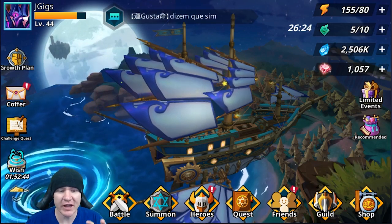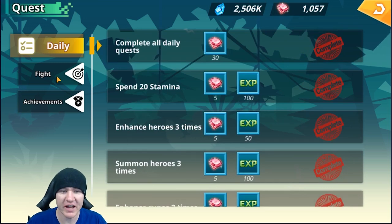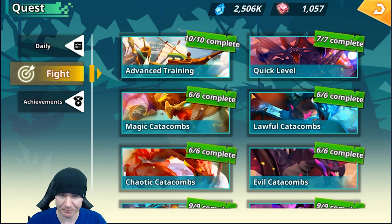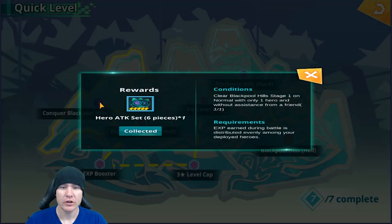Before I get into the actual mechanics of farming, what I want you to do if you're brand new is go into your quest tab, go into your fight tab, then go into your quick level tab. In here it's going to start you here and then here. You want to follow these quests. Beating this one is going to give you a good set of runes to put on your farmer, which is probably going to be Angel of Death.